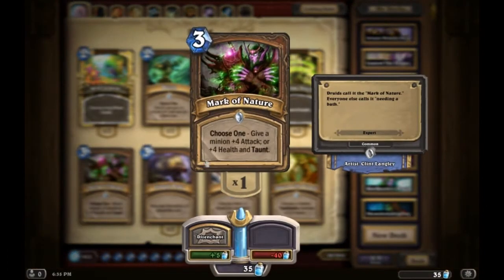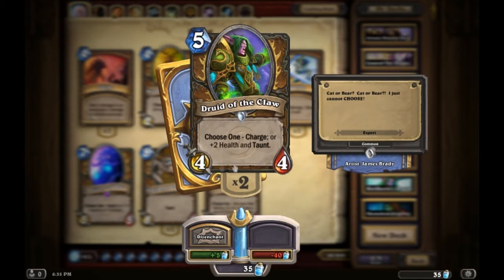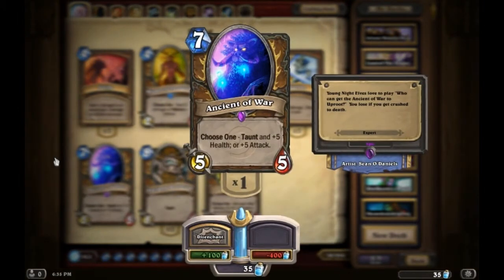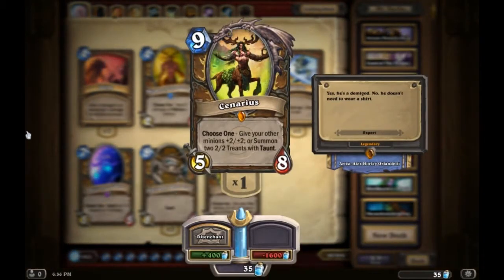Mark of Nature gives a minion +4 attack or +4 health and taunt. Druid of the Claw lets you make a 4/4 with charge or a 4/6 with taunt. Ancient of War can be a 5/10 with taunt or a big beefy 10/5. Even the class Legendary, Cenarius, has that optional stat choice — you can give all your minions on the battlefield +2/+2, or summon two 2/2 treants.